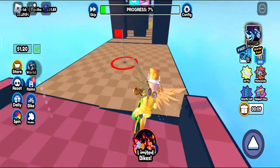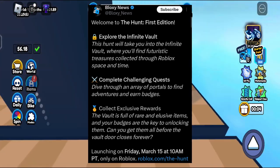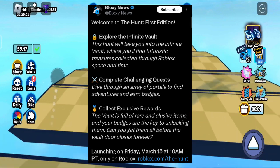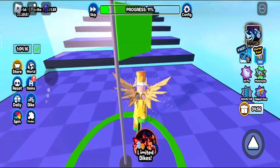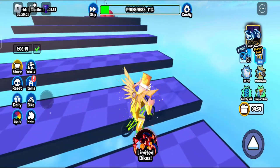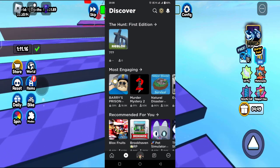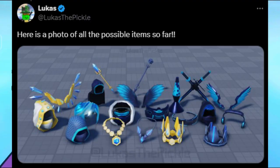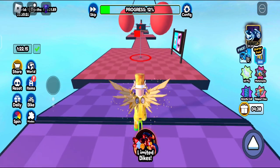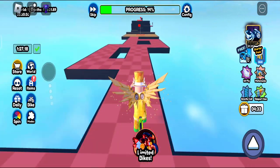Bloxing News Twitter put out saying, Welcome to The Hunt First Edition. Explore the Infinite Vault. This hunt will take you into the Infinite Vault, where you will find futuristic treasures collected through Roblox space and time. So basically when you join the game, or the main hub of this event, you will find all the accessories that you need to accomplish this event.